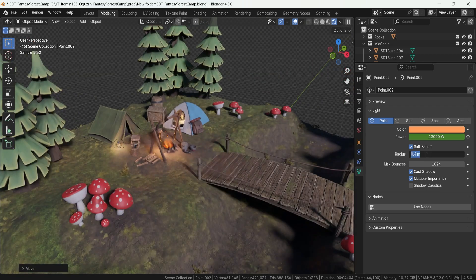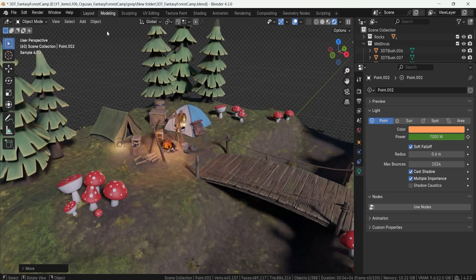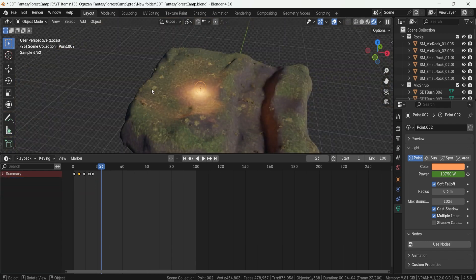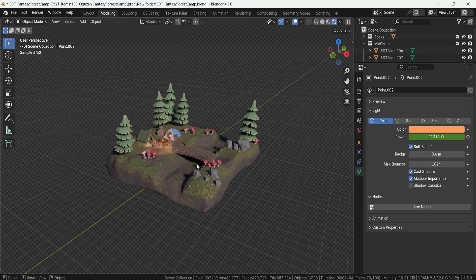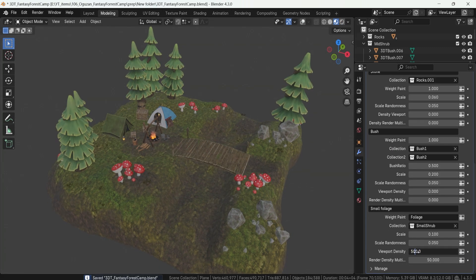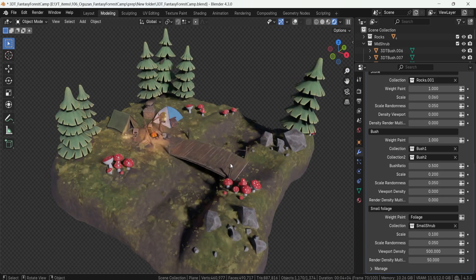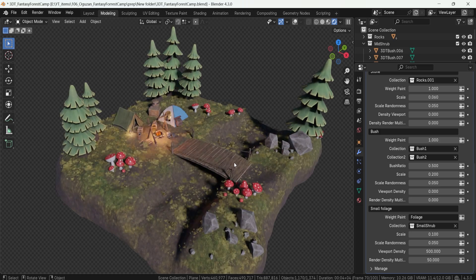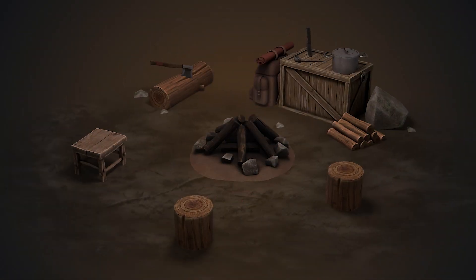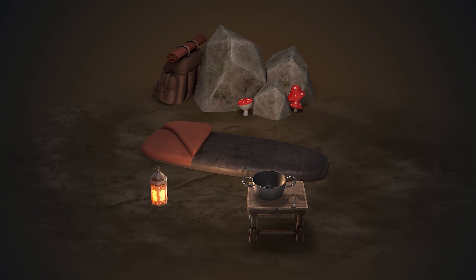The 3DTutor Fantasy Forest Camp Environment Pack is designed to give you professional quality assets that streamline your workflow while maintaining creative flexibility. Whether you're working on an RPG, survival game, or an animated film, this pack will provide the building blocks for your next outdoor adventure scene. Get your copy today and start crafting your breathtaking forest camps. Until next time, happy modeling everyone!